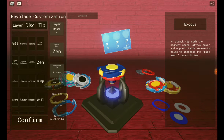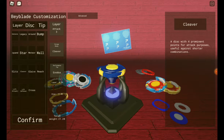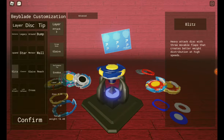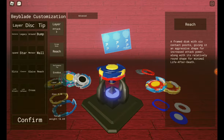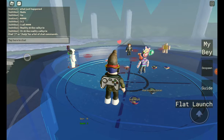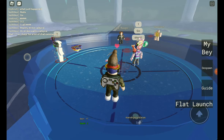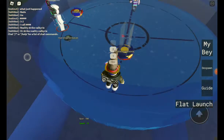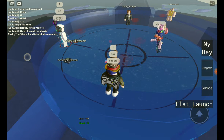And the second one, we're gonna keep the Attack Tree, and put Meteor in, and put Spiral. This is Genesis Valkyrie combo. There's another really good one at attacking, and it has really good stamina.